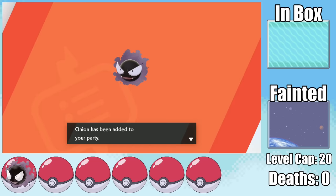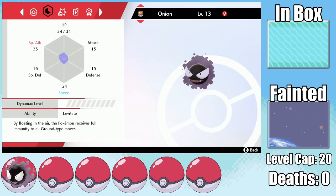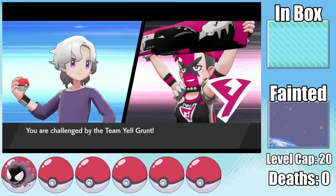If any of you manage to guess the naming theme for this video down in the comments, I'll be very impressed. While Onion has a special attack boosting nature, the minus speed nature was almost enough for me to reset the entire run. However, we were actually more likely to get Duskull at the Watchtower Ruins, so I'll take what I can get.